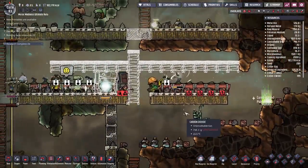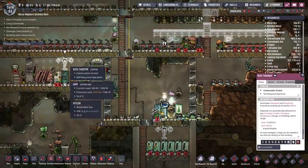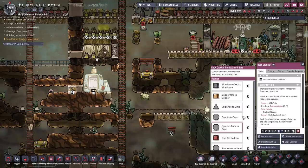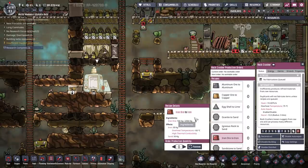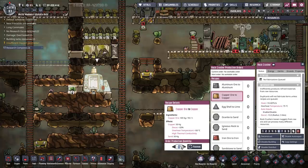Let's get the speed up a little bit faster. So what do I really need in order to get all of these auto sweepers up and running? I need more refined metals. I don't have a whole lot. I do have some iron, but not much. However, I have a ton of copper on this map, so I'm going to process up a little bit more of that.